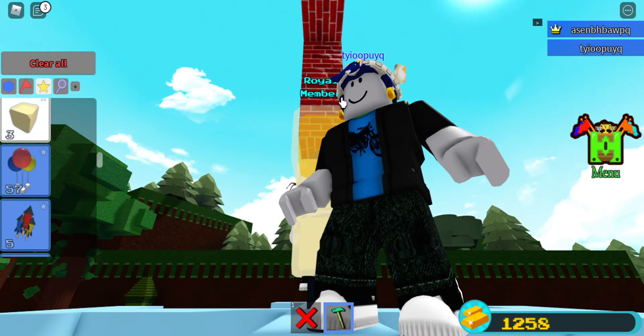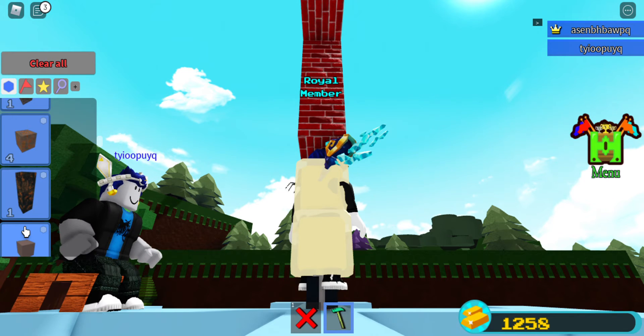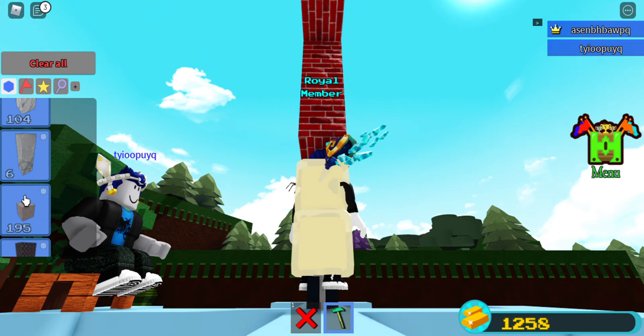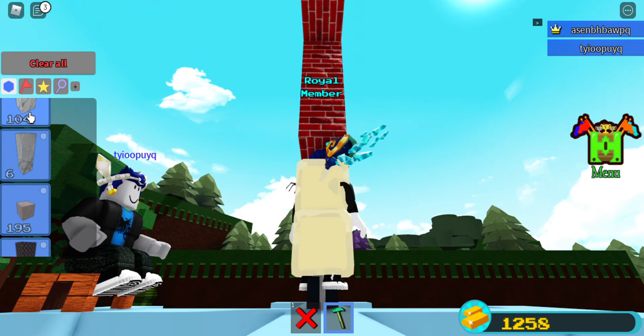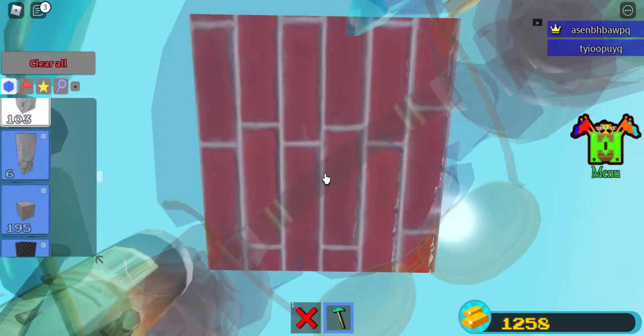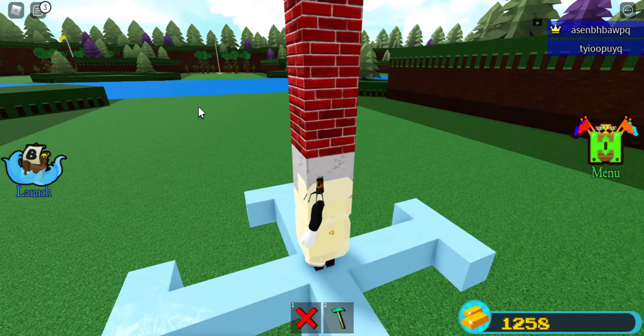The lag with this glitch will be insane unless you have a very good computer. You can place any block here. Once you're embedded in the butter, you have to place a block above you so you're safe.